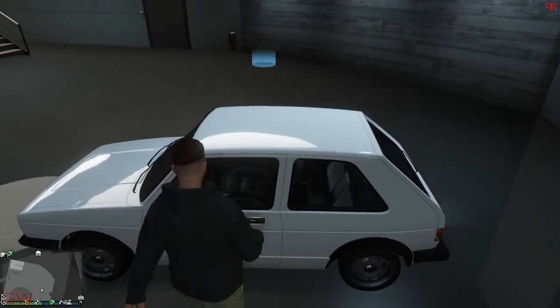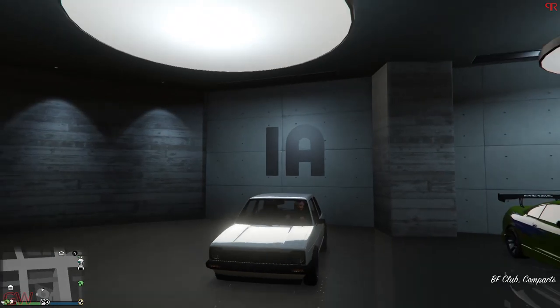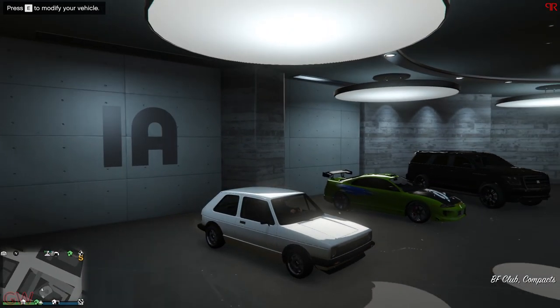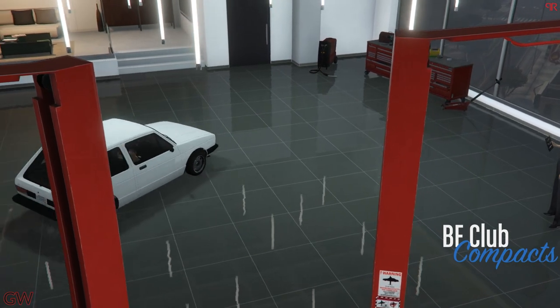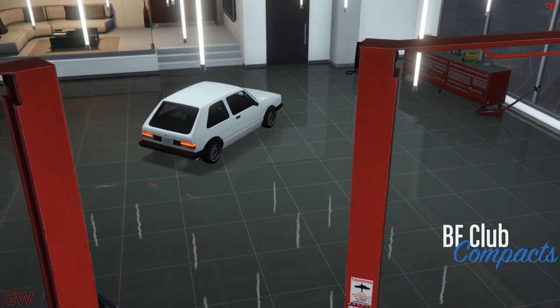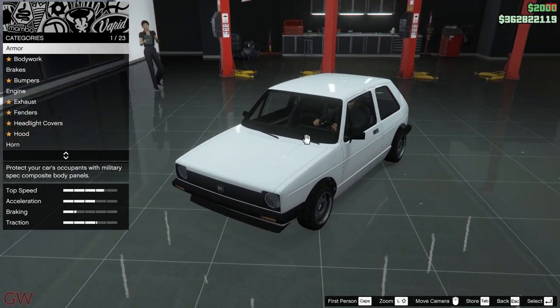Even the interiors are pretty basic. Let's go check out all the customizations this car has to offer. There's not a set design I want to get done, so I'll just check out all the customizations and pick the ones I kind of like whilst showcasing all the options available.